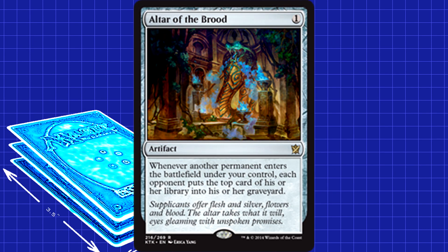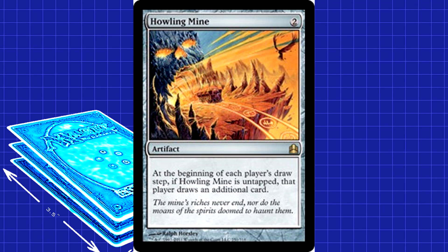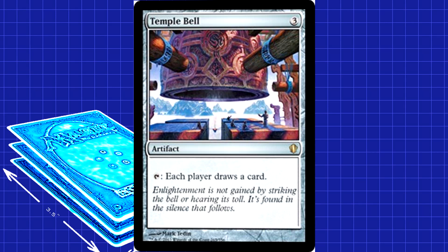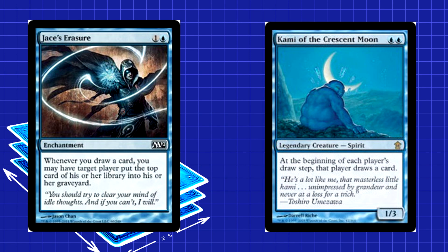There are plenty more mill cards when you include permanents. Altar of the Brood mills your opponent every time you play a land or basically anything else that sticks to the board. Howling Mind forces your opponent to go through their deck twice as fast — you don't much care about letting them draw as long as they keep milling. You've only got to get through 50 cards in this format. Temple Bell is a higher investment than the Mind, but another card per turn seems pretty strong. Moving on to mill enchantments, we start with Jace's Erasure. With cards like Howling Mind, Temple Bell, and the Kami itself, Erasure ensures your opponent will be milling all game.